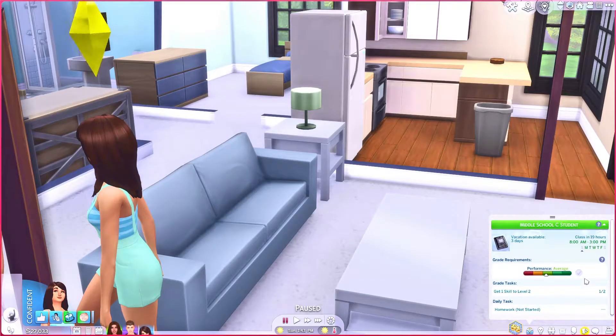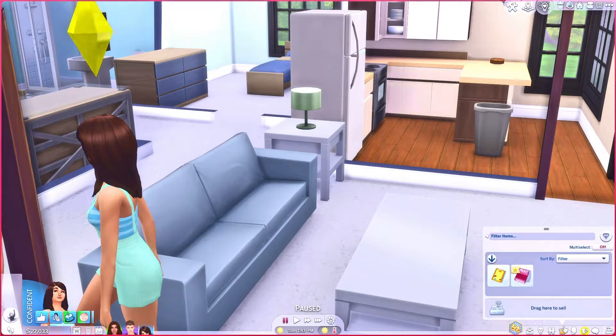She's cut off a little bit in the panel because of the height difference. Also, if you didn't see in the panel, we have 'middle school C student,' so she is in middle school. We pretty much have the same things as any other age group — homework and skills to complete. In their inventory they'll have a middle school homework book in this violet-reddish pink color.